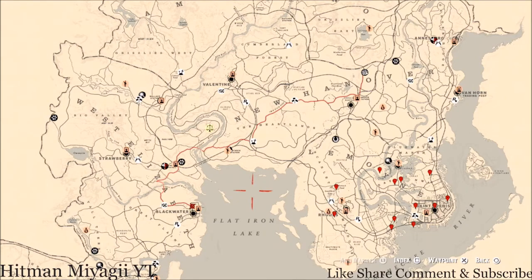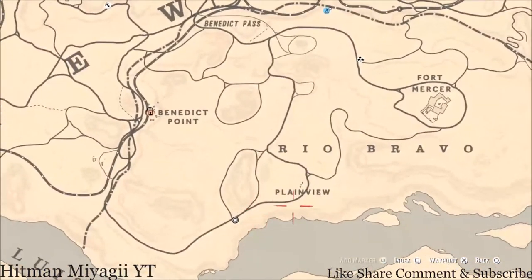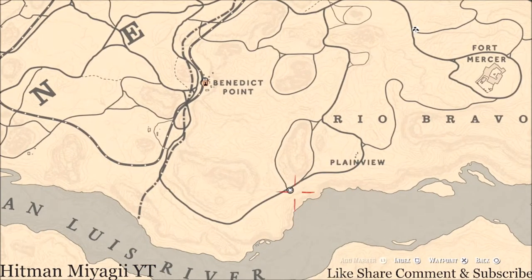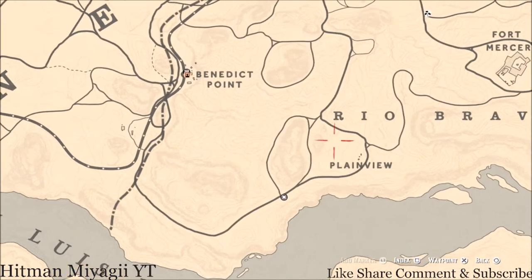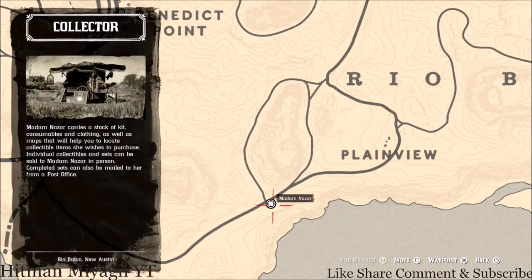First things first, let's get to Madame Nazar's location. Today she's not on the usual side of the map — she's actually down in the desert, all the way down near Rio Bravo, right by Plain View, right by the bottom of what looks like Snoopy's ear. She will be here until 2 a.m. Eastern Standard Time.